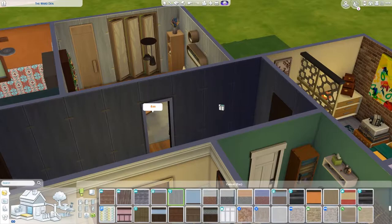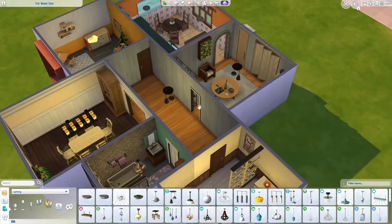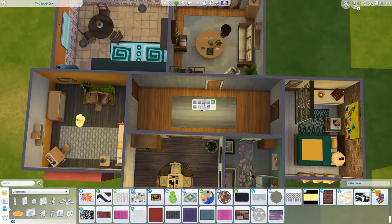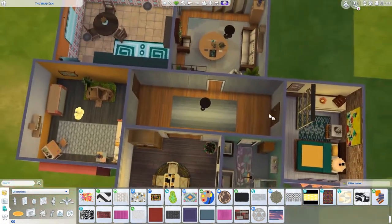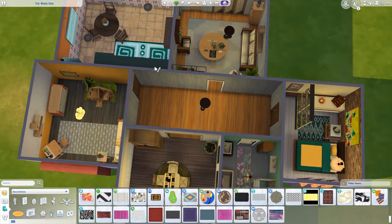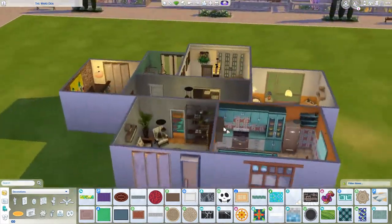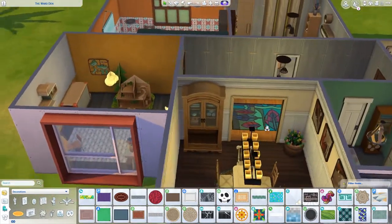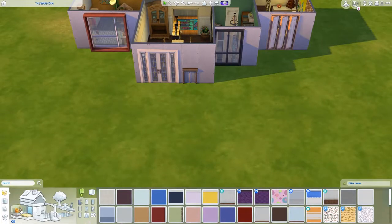I'm gonna copy this wallpaper and put it in here as well, and then this light because it's part of the back area. Is there a carpet? It's too matchy-matchy, I don't like that. Do you have other colors? You do — great, let's do that. Then I think that's that. But we need an outdoor area.